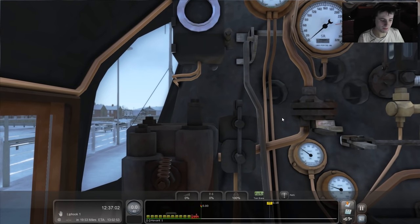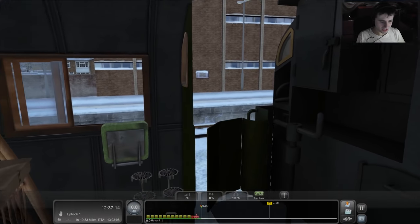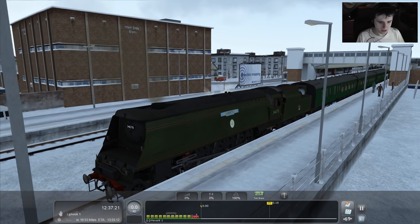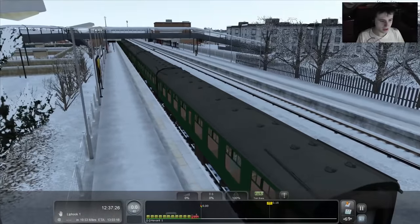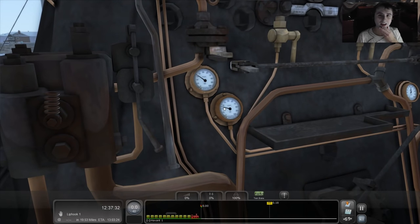It's not going to be such a long journey this time — about 19 miles. I'll just have the heads-up display, no controls. This is the first time I've had a look at this engine, so I'm going to pop outside and take a look. There it is — Manston, beautiful in BR Green, and yes, we've got quite a few coaches this time.